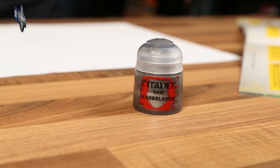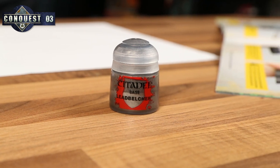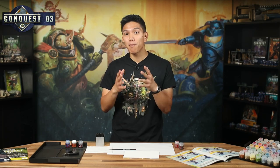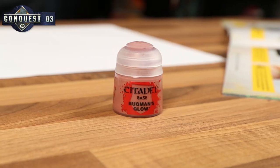Your new issues have also added two new paints to your collection. Issue 3 includes Lead Belcher, which is a dark silver colour usually used for weapons like knives or the barrels of guns, and issue 4 comes with Bugman's Glow, which is the perfect base coat for flesh. You'll be using both of these and your other four paints to get your new recruits ready for battle. So get them all out where you can use them along with your brush, clean water and some kitchen towel, and let's get ready to paint.